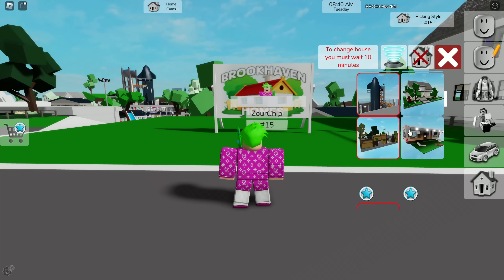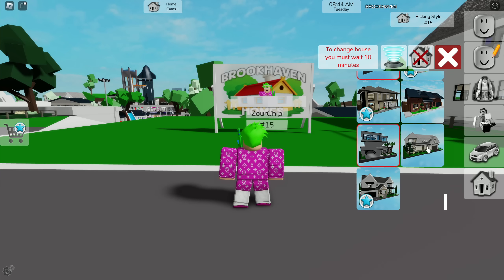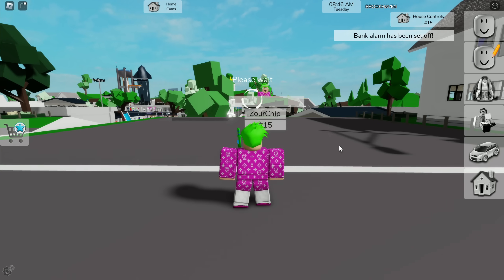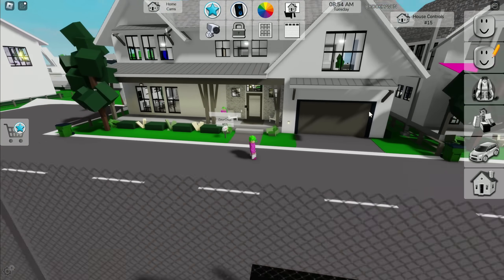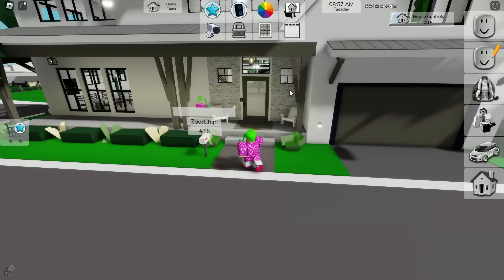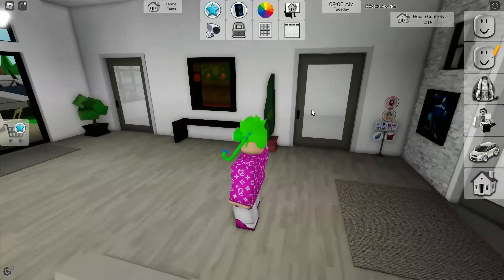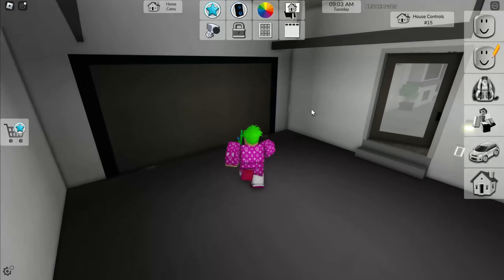Let's go see the new free house here in Brookhaven. Scrolling all the way down, we've got a free house and a new premium house. The house has spawned in — this is the free house, and it looks really cool. It's like a basic suburban house.